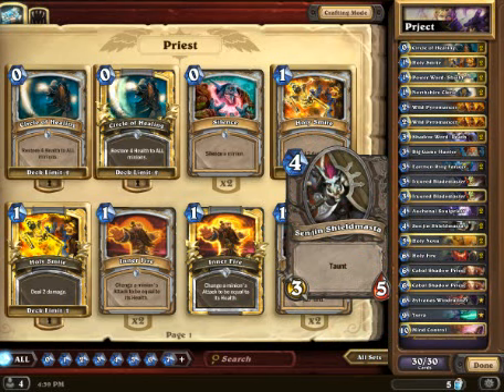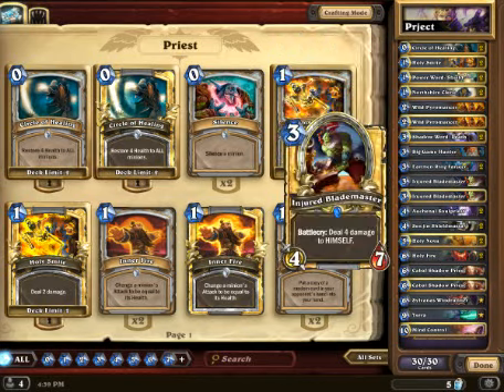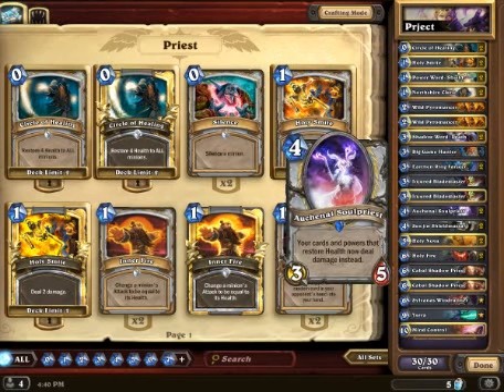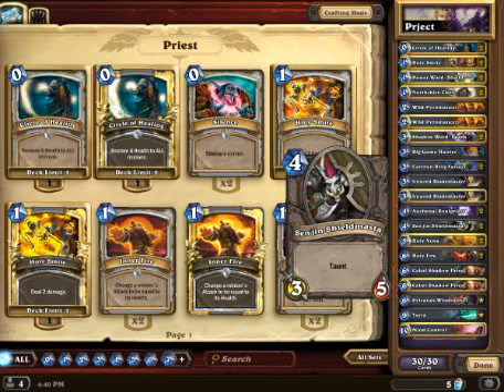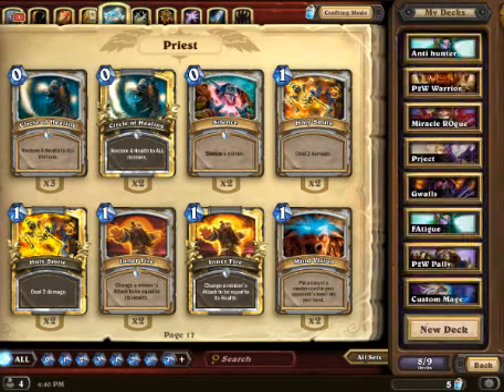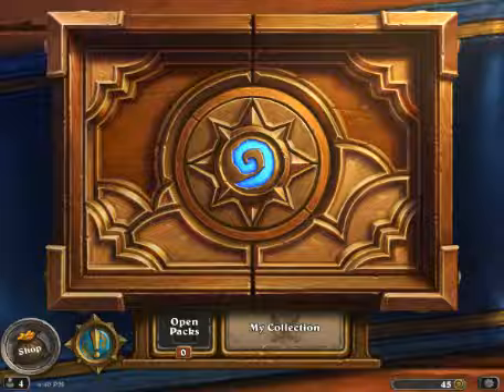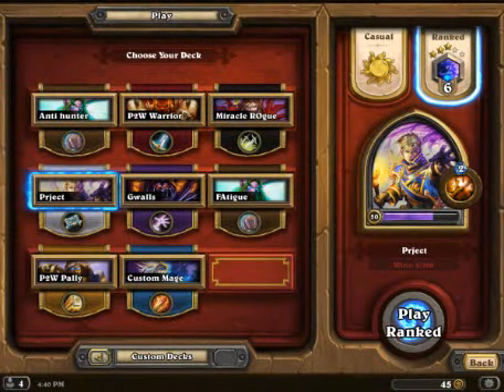I've also gotten rid of Defender of Argus and I've played Senjin Shieldmaster. That's just typically because the early minions we have, we're usually using a lot of spells and healing power, and it's kind of hard to protect them and get full value out of a Defender of Argus. Instead, we go with the Double Senjin Shieldmaster, and we're running Sylvanas instead of Cairn or Rag. Sylvanas, I think, is at the time when you want to put her back in decks because she does crazy things.